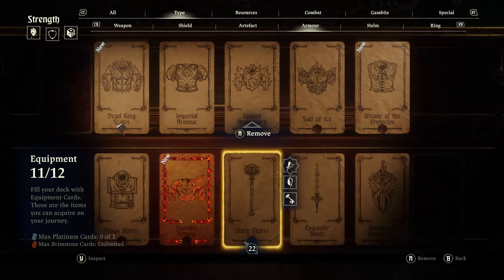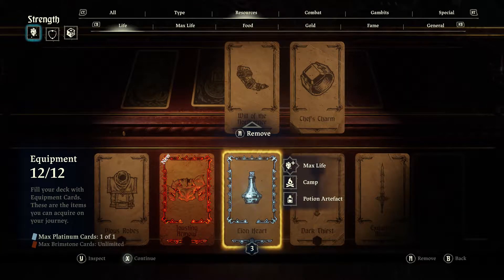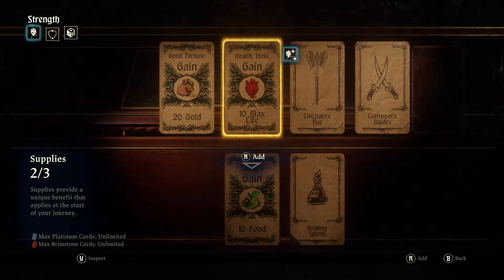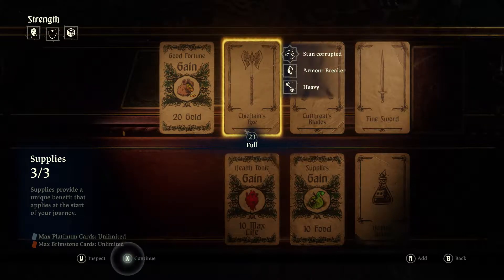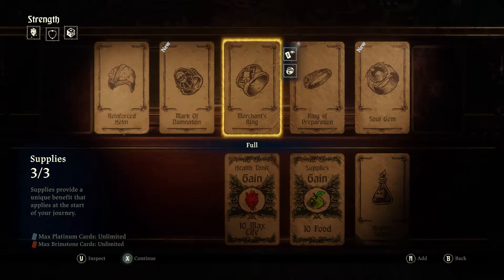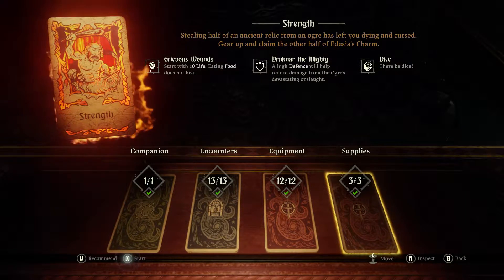I'm going to remove Traitor's Urge and replace it with Lionheart. As for our supplies, I'm going to take the extra food, the Healing Spirit so I can get that healing off right away, and the extra Max Life. Though I'm not sure if that's going to do me any good, because the Max Life applies before the encounter. As you can see, the Strength has now become a Brimstone card.